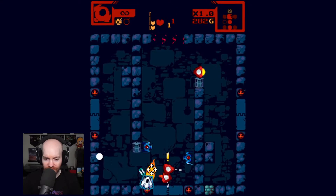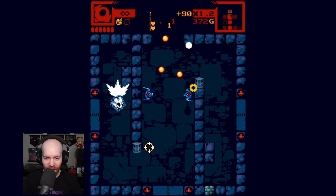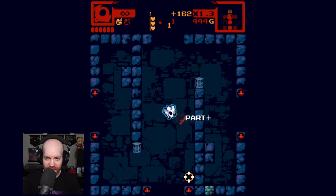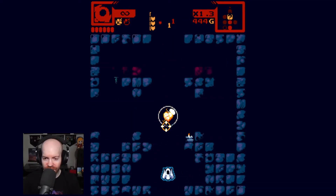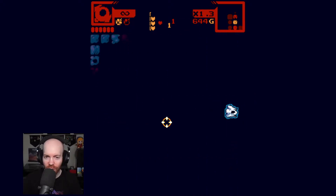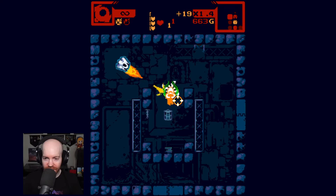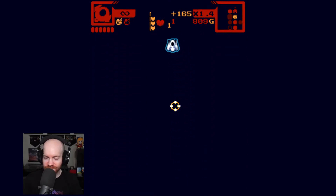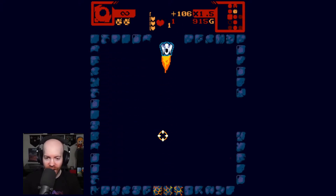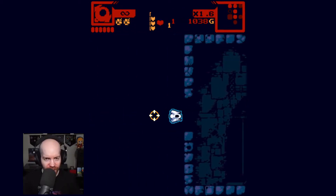I'm gonna have to be very careful about how I approach this. I do know what power-ups I get in certain orders. I remember getting the secret room here. I don't know if I should go for the triple again, the triple drill. That might be worth it. I do know that the keywords are not seeded, so I can get a different set of keywords if I try for it. And I just might.